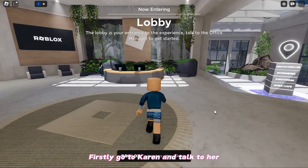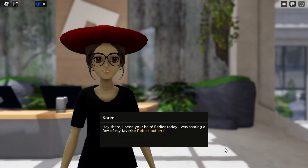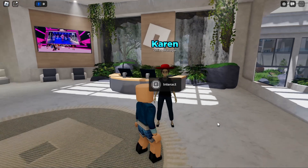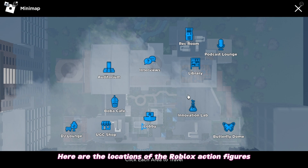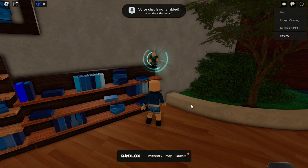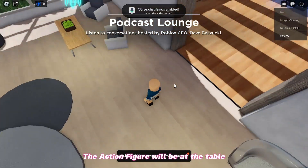Firstly, go to Karen and talk to her. Click on the third option which says 'missing anything,' then click on 'How can I help?' Here are the locations of the Roblox action figures. First, teleport to the library. Click on Maps again, then teleport to the Podcast Lounge — the action figure will be at the table.